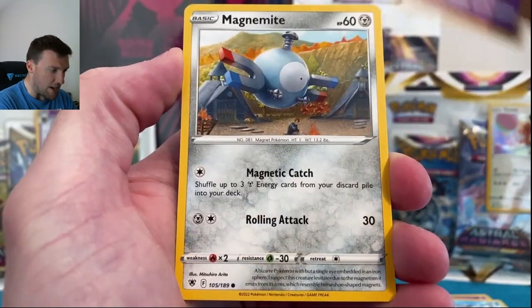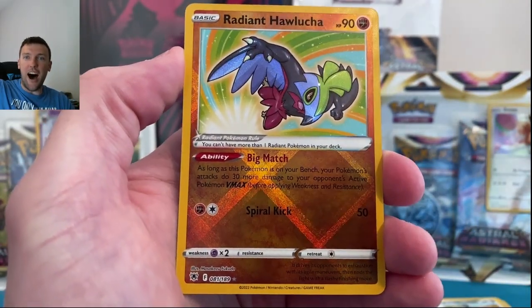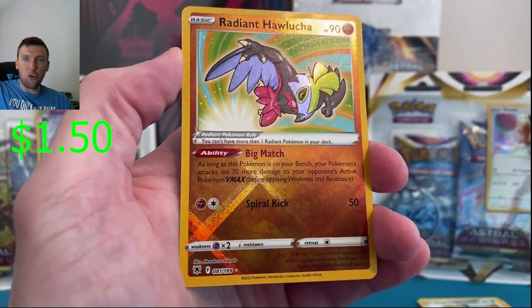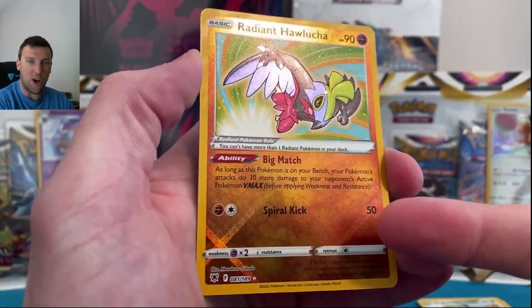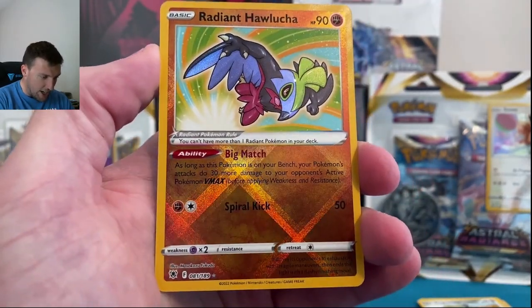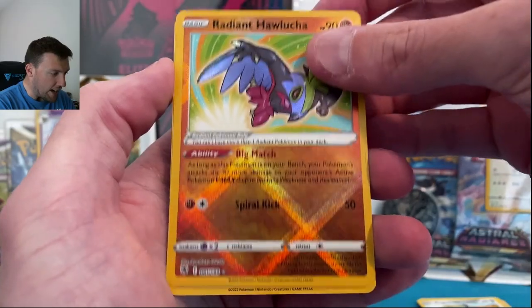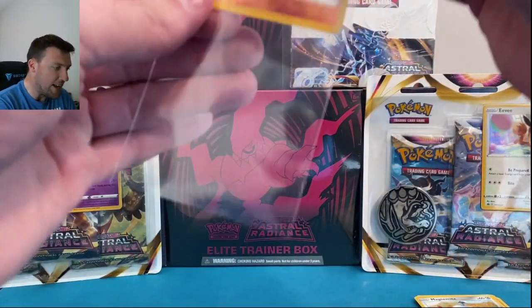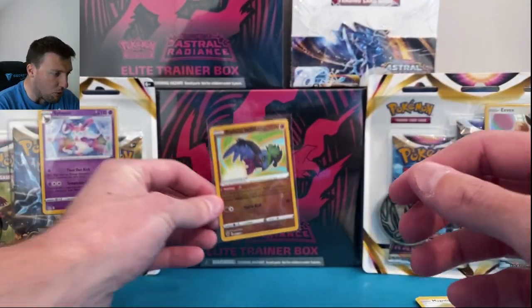Driftloon, Psyduck, Togepi — all cute. Magnemite, very nice. And radiant Halu-lucha — a little bit of first pack magic with this set! Radiant cards are back. Oh my goodness, radiant Halu-lucha out of the first pack with a Regice. We will take that — hallelujah!